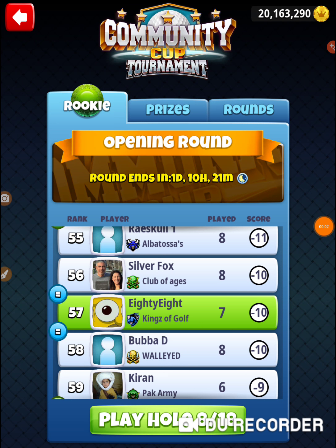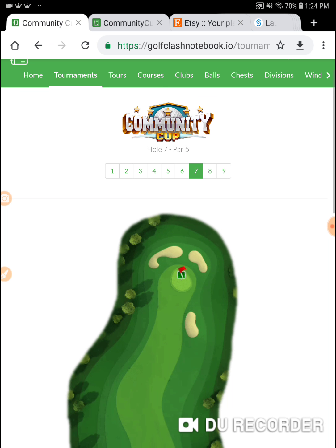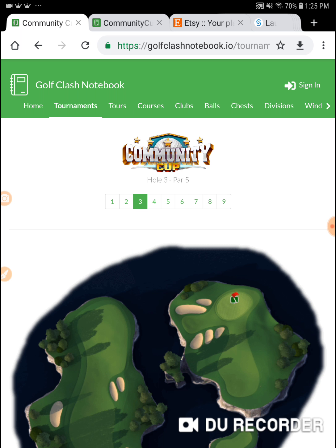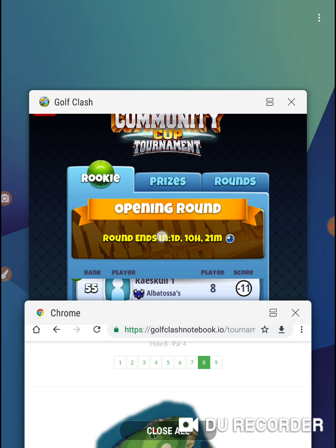I'm on hole number 8 of the Community Cup in the opening round of the Rickey Division. We're a shot down, so all I need to do is get an eagle here, and then I need to get an albatross on the last hole so I can start the back 9 at minus 15. Right now we're shooting at minus 14. I've had a little mishaps — I've actually albatrossed hole 3 and hole 7, but I've fatally erred on the par 4, so let's see if we can get this one right.